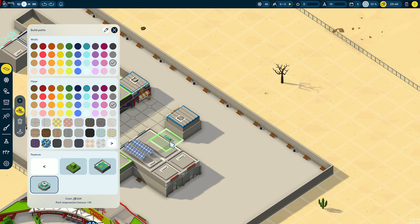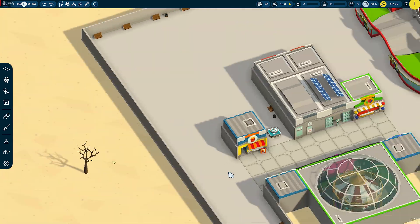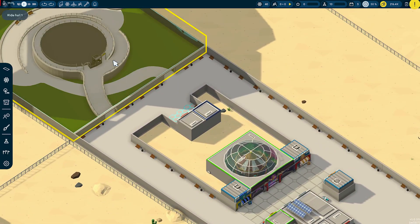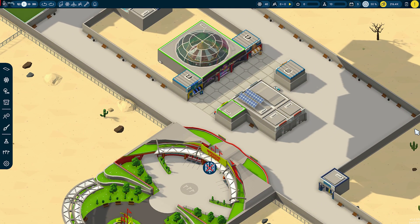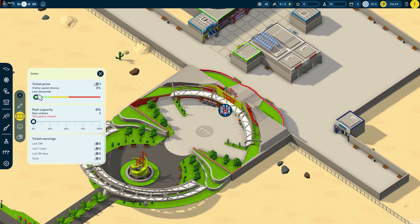It's a small one but it's costing me too much. I won't have any money to build this. Let's open this park — we'll do it 100%, bugger it.